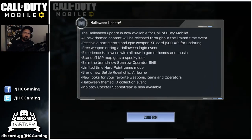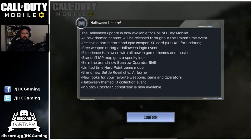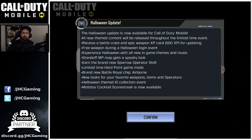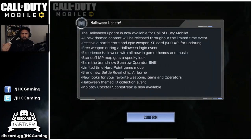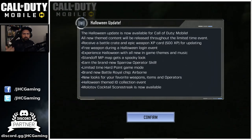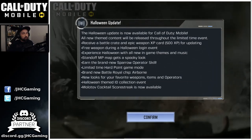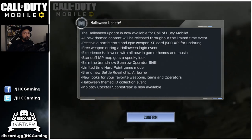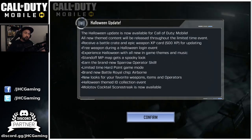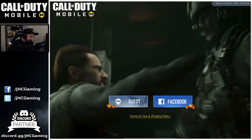Experience Halloween with all new in-game themes and music. You'll see the new hub at the start. The Standoff multiplayer map will get a new spooky look. There's a brand new Sparrow operator skill — it's been leaked before but now it will be released. A limited time Hardpoint game mode will be back. In Battle Royale, we got the new Chip Airborne skill where you can launch yourself in the air. There will also be new looks for weapons, items, and operators, Halloween camos, a Halloween-themed ID collection event, and the Molotov Cocktail scorestreak is now available.